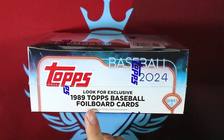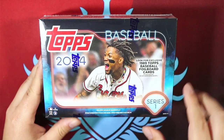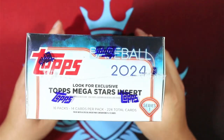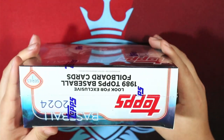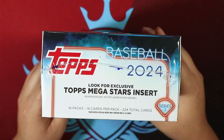We're going to look for exclusive 89 Topps Baseball Foil cards. We're going to get 224 cards out of this — 16 packs, 14 cards per pack. Kind of why they call it the Monster Box. Look for Topps Mega Stars Inserts.